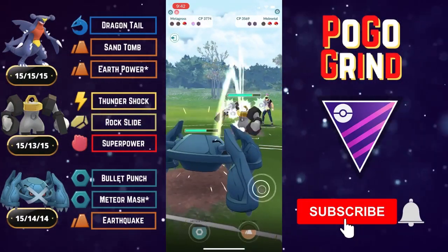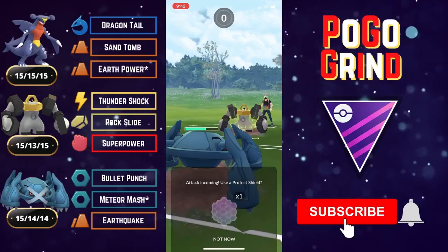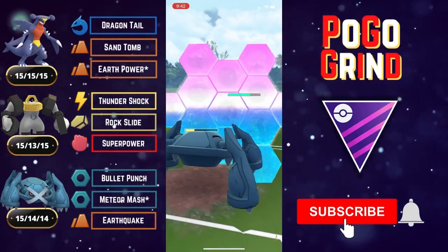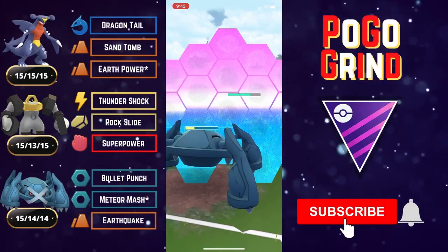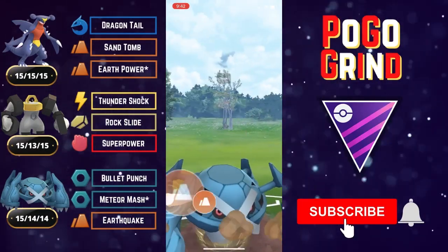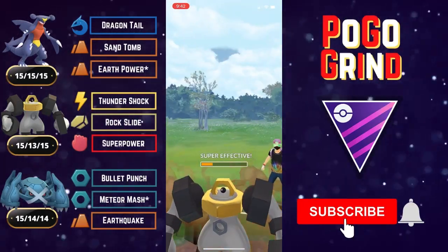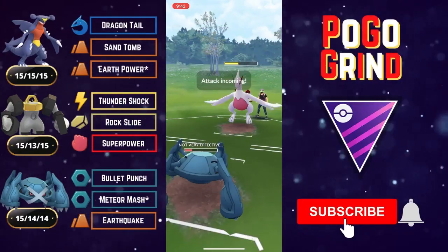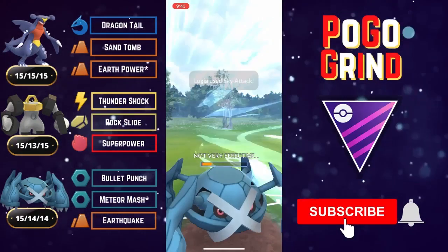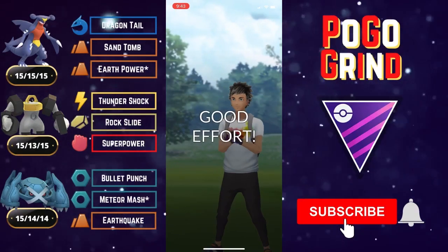We call the bait — it's just a Rock Slide, good. We bait ourselves with a Meteor Mash hoping to get the last shield, then look to build up to Earthquake. Probably should have shielded the next hit because they're almost certainly going to get off Superpowers before going down — that's the second misplay of this battle. You want to shield the first Superpower because it's the strongest; the second will be debuffed and do less damage. We take it out with Earthquake, they come back with Lugia — Metagross is too low to handle it. Good game to this battler, very well played.